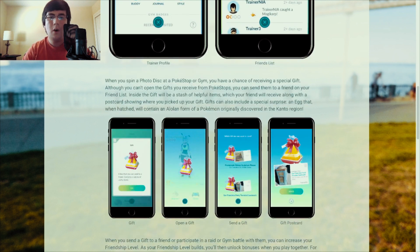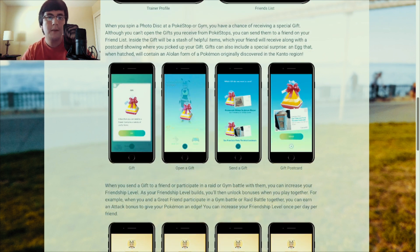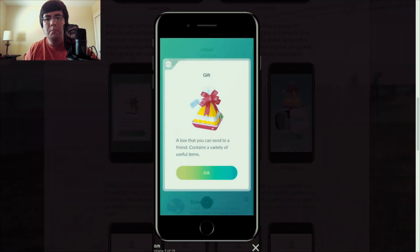When you spin a photo disc at a Pokéstop or gym, you have a chance of receiving a special gift. Although you can't open the gifts yourself, you can send them to a friend on your friends list. Inside the gift will be a stash of helpful items, along with a postcard showing where you picked up the gift. Gifts can also include a special surprise — an egg that when hatched will contain an Alolan form of a Pokemon originally discovered in the Kanto region.